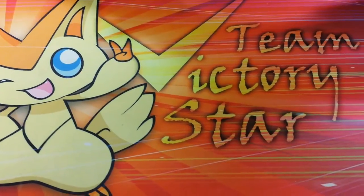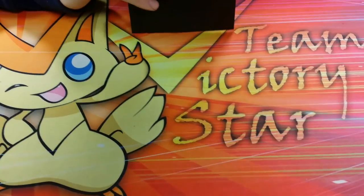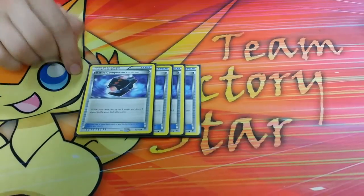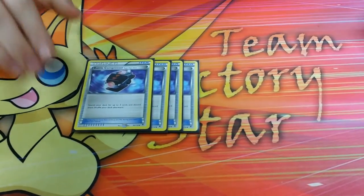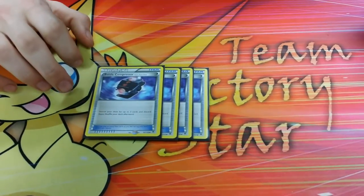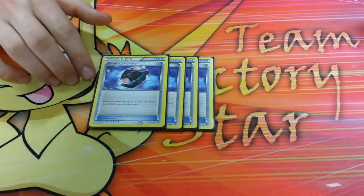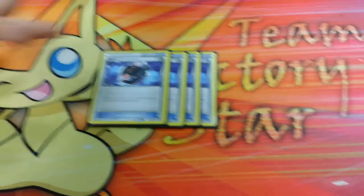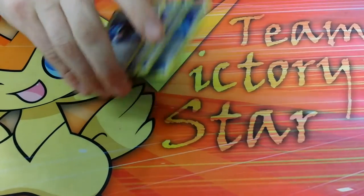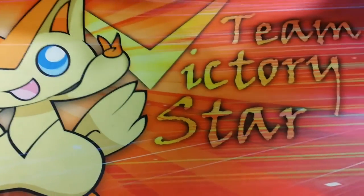On to item cards — the biggest part of this deck. First off, four Battle Compressor. It's very important that you run four because if you drop down to even three, your odds of getting one in your starting hand go down significantly, and that is not something you want. You have to get at least one of these off in the first turn — that's how you get your Night Marchers in the discard pile. You need four; otherwise you're bad at this game.